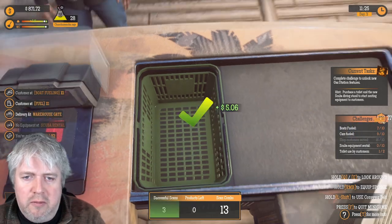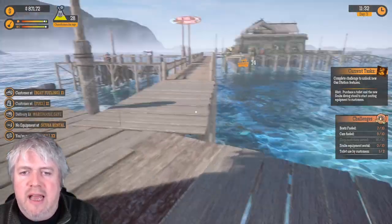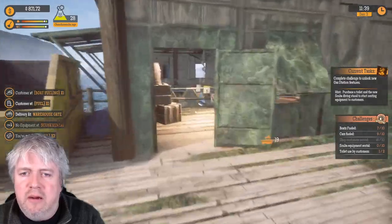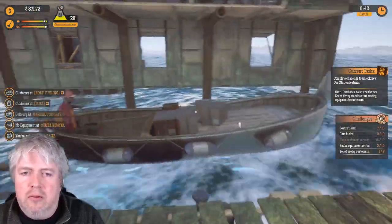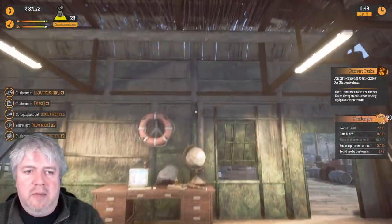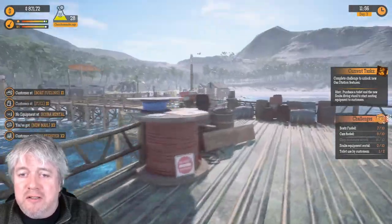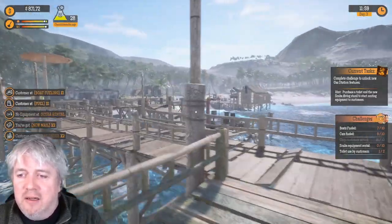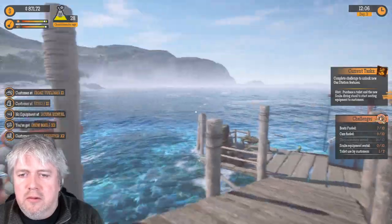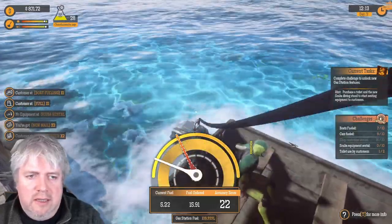We've got no equipment at the scuba rental place, but it's fine. We've got a delivery at the warehouse — it is all going on. No one's using the toilets though, something funny is going on there. Someone's used the toilet — I don't know what I did but they've used it. We need to fuel the boats, we're almost there with the boats and cars, and we need to get some scuba equipment in.